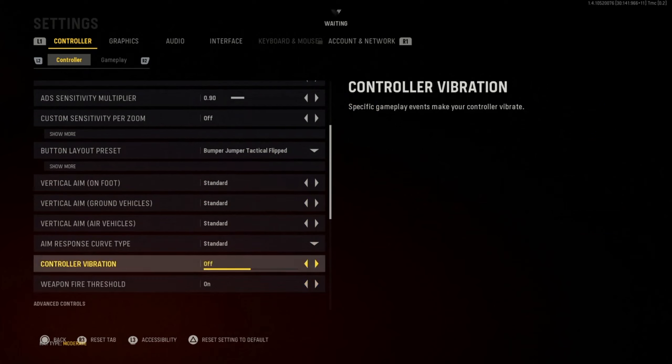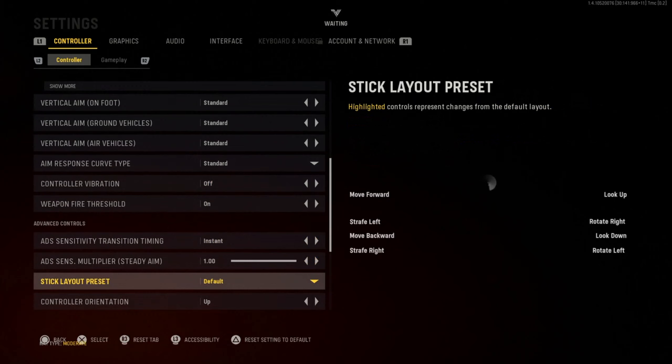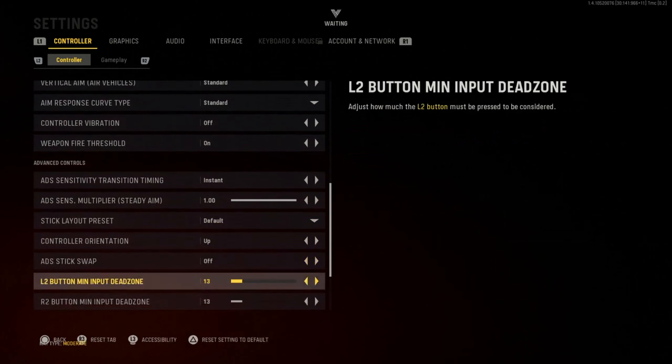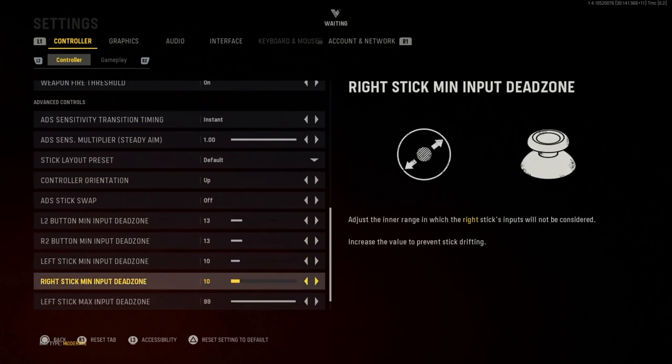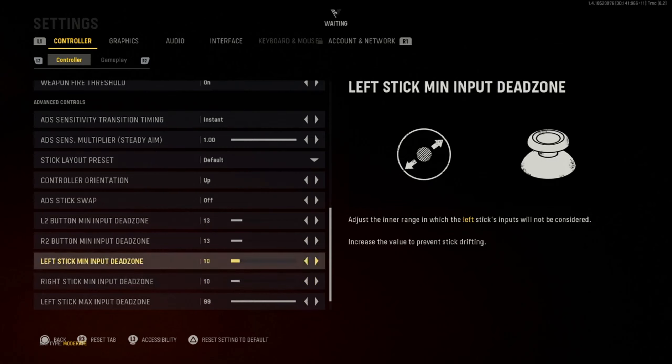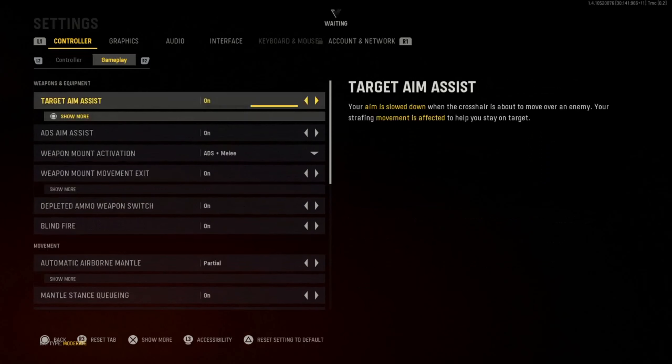Vertical aim on foot is standard, ground vehicles standard. You want to have vibration off because it's just a distraction. ADS sensitivity is on default — leave these all on default for now. For the input dead zone, it depends on your controller. If your controller is older you'll probably have to adjust the dead zone for R3 and L3. If you open the minimap and your camera is drifting to the right, your dead zone isn't fixed and you need to adjust it from here.